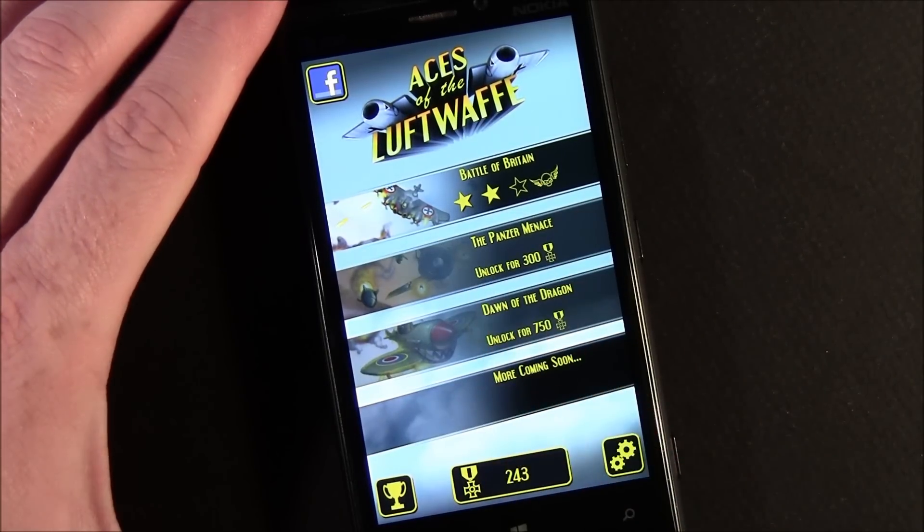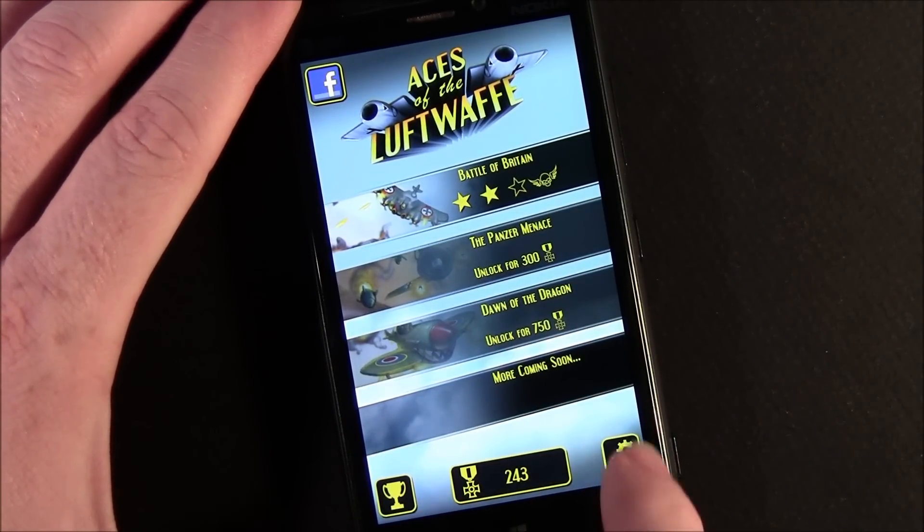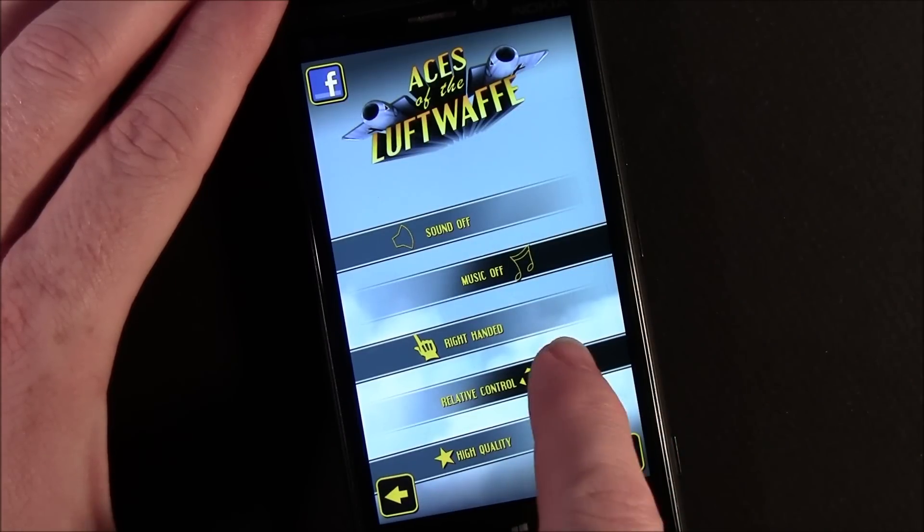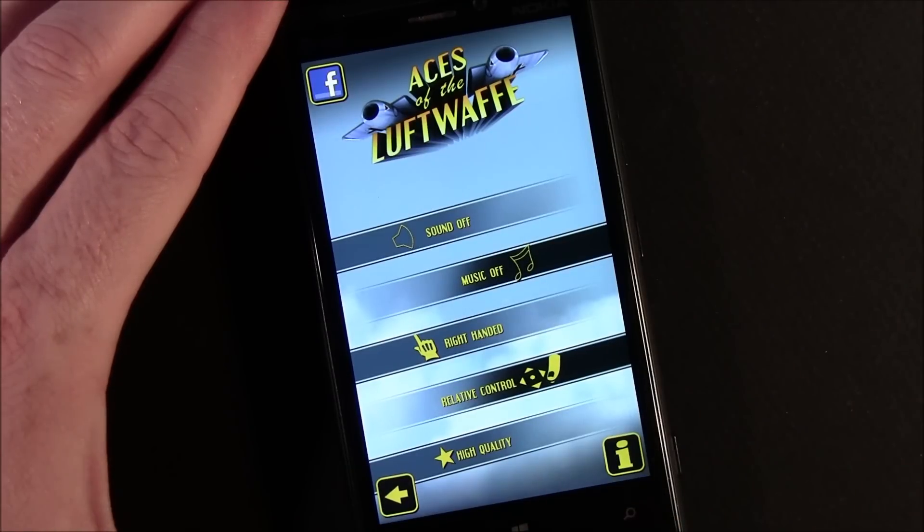Again on the main menu, you've got your missions, achievements, your medal count, settings, sound, music on and off, your hand orientation, and your controllers — relative and direct. I really haven't figured that one out; there's not much difference. You also have high quality graphics performance settings, and then your information.